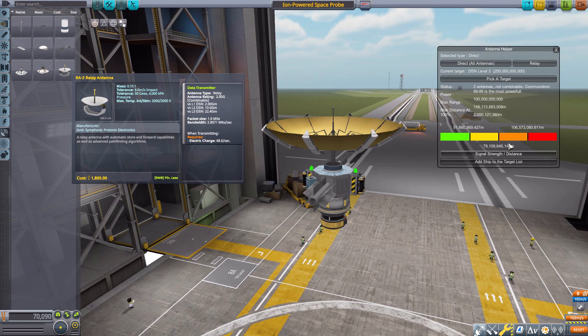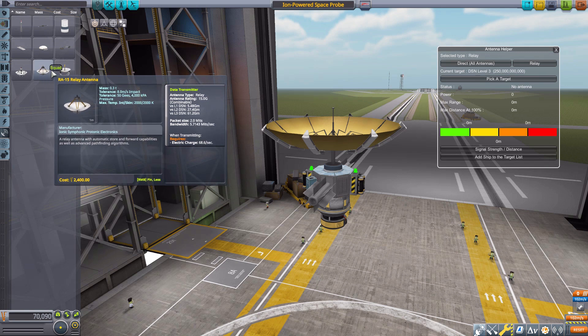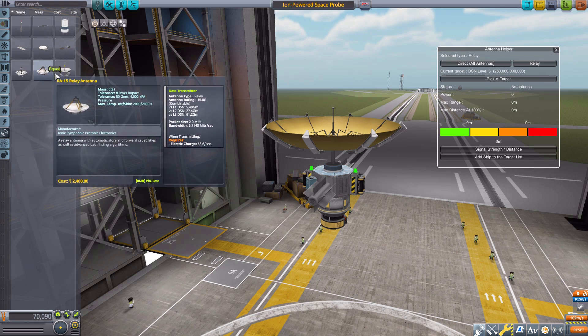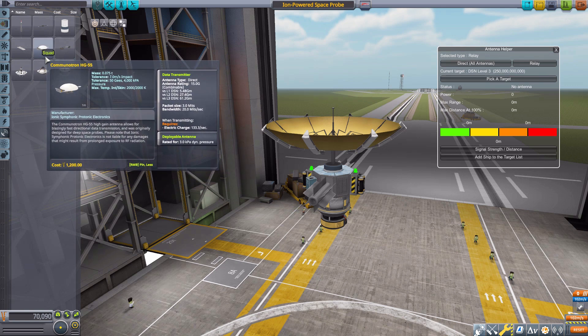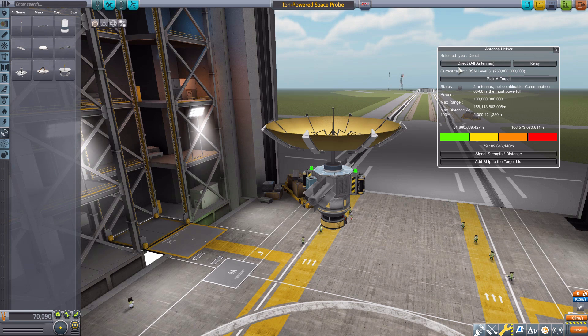That is where this mod comes into play — we have this little Antenna Helper button down here, which we can click to get a whole lot more information. The first thing we have is the selected type: how is the satellite actually going to function? Is it going to be a direct communication between the satellite and your tracking station, or is it going to work through relays? If you want to use a relay, your spacecraft needs more than one antenna and one that is compatible with relays.